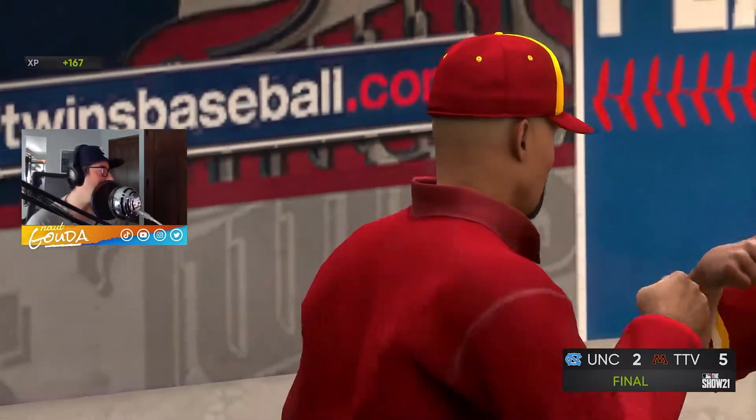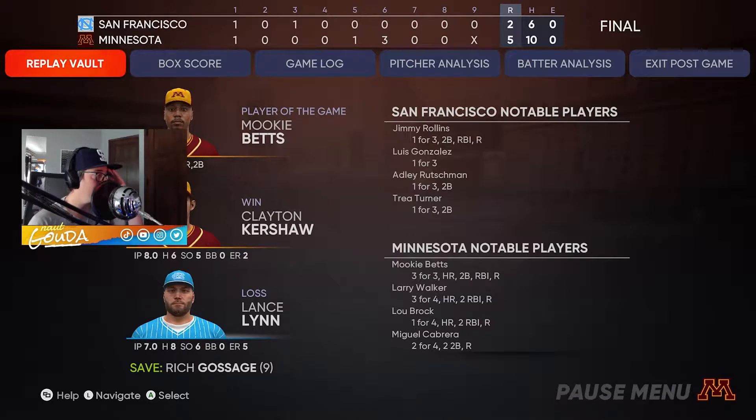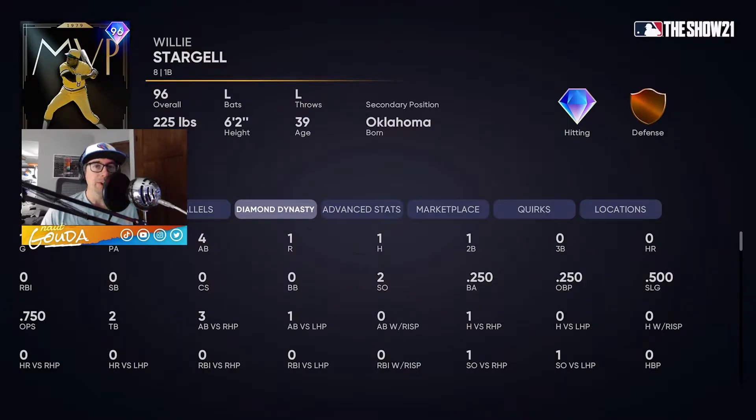Willie Stargell's debut — he smacked the ball when we could hit with him. We got one lefty-lefty in there, but that first inning, that perfect-perfect off the baggie, that was exactly what we were looking for. Overall, my impressions are he's a pretty good hitter, at least against righties. Defense-wise, he was fine. He's an okay card for being a 96 — there are certainly some better cards overall, but he's not too bad. Thanks for watching — please leave a like and subscribe. You can catch me live late night on Twitch, I stream about three or four times a week.